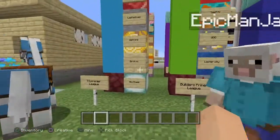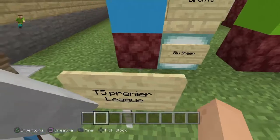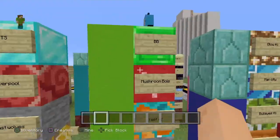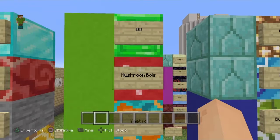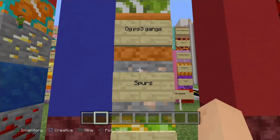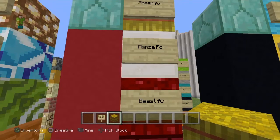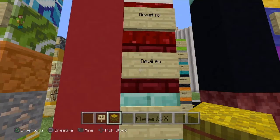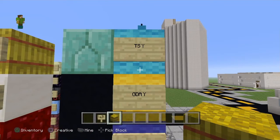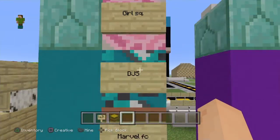Welcome to the football section of the world. This was technically the second ever thing, the first ever major thing built on this world. Basically all these football teams go against each other - we use a randomizer so it's fair. It's like normal football: Premier League, TS League, Builders League, Premier League, Championship and Youth Teams. There's some made-up teams in here and some real teams.